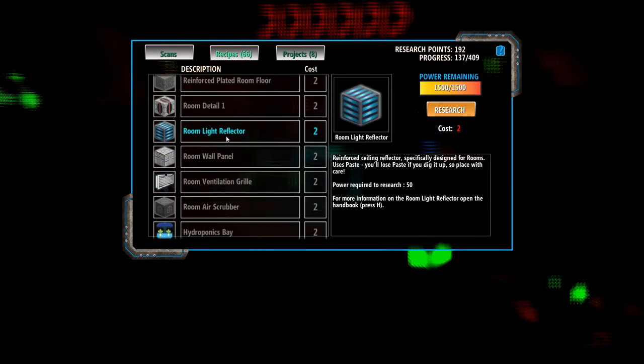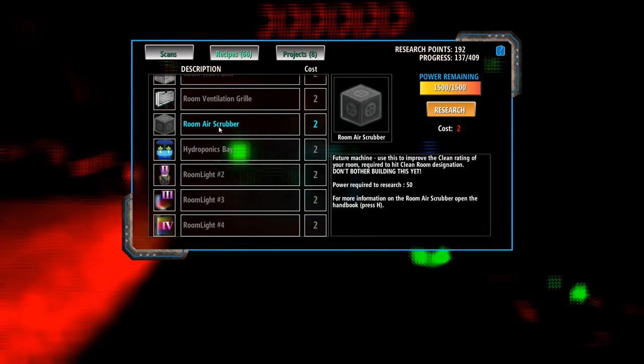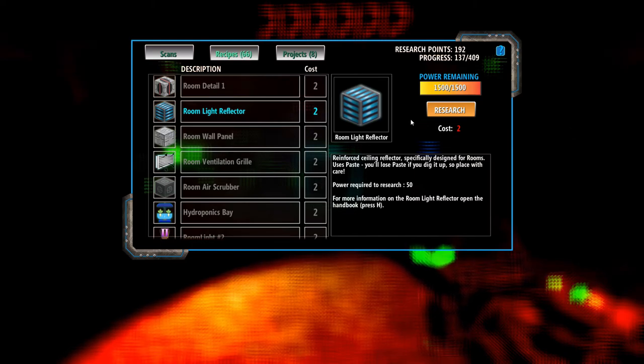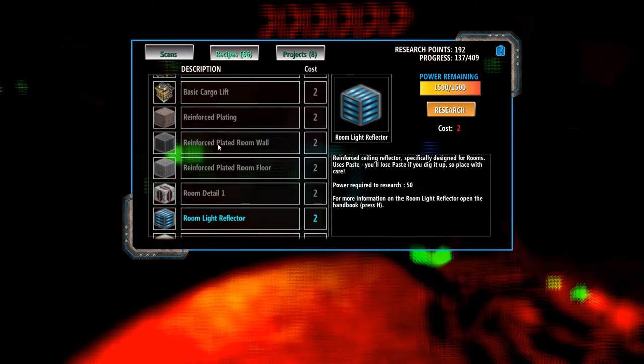A light reflector. Reinforce ceiling. Design the rooms, use your page. Boost page? Okay. What does it do? Oh, here we go. An ear scrubber? So, what I'm gonna do — let's just learn all of the stuff to do with rooms, because why not? I wanna know.